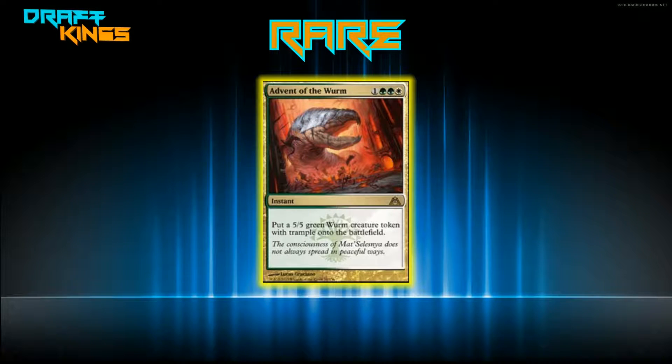The rare is Advent of the Wurm — one, two green, and one white for an instant that puts a five-five green Wurm token onto the battlefield. This is definitely the first pick. A five-five at instant speed is nuts. It was around twenty dollars when it came out and stayed high because it was important in green-white constructed decks — it was in the Pro Tour winning deck, which won in under thirty minutes across three rounds.